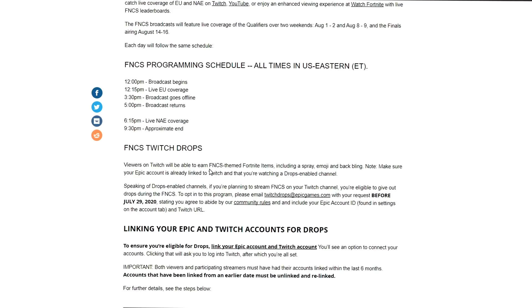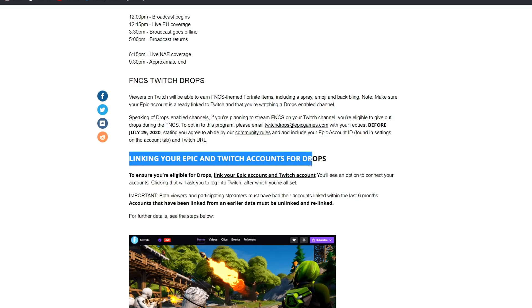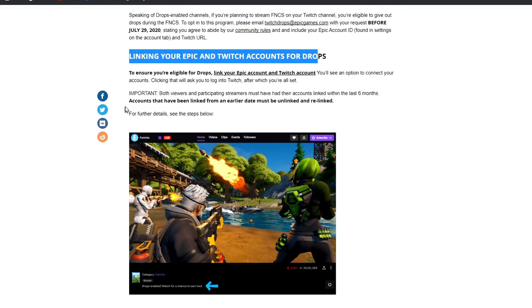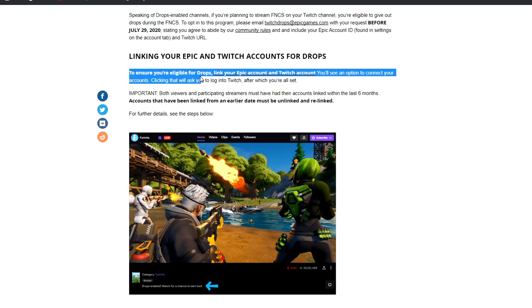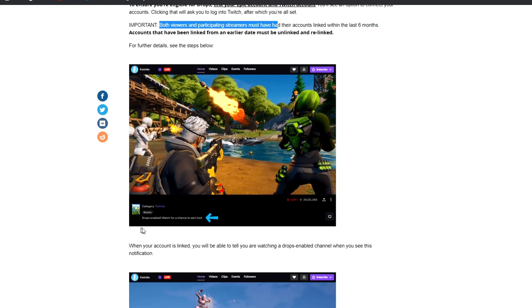Here is the main focus of today's video — it says 'FNCS Twitch Drops: viewers on Twitch will be able to earn FNCS-themed Fortnite items including a spray, emoji, and a back bling.' Make sure your Epic account is already linked to your Twitch. Basically you guys have to link your Twitch account to your Epic account and I will show you how to do that shortly. Important: both viewers and participating consumers must have their accounts linked within the last six months.